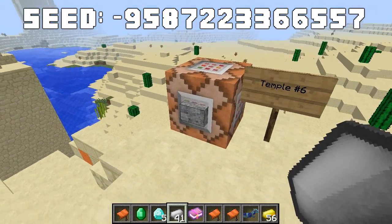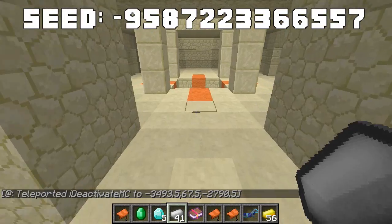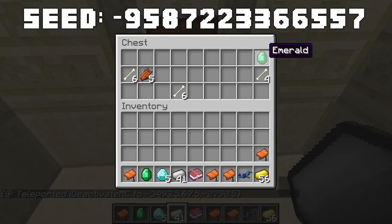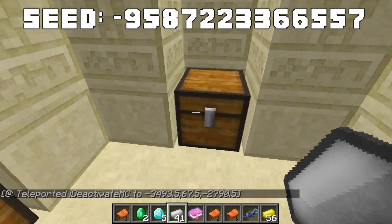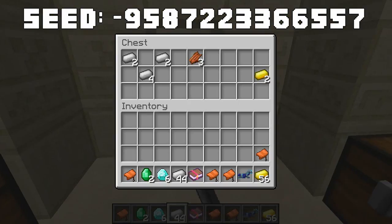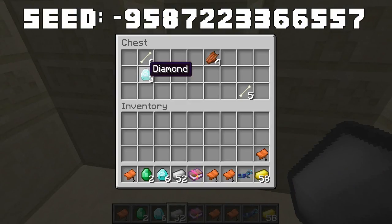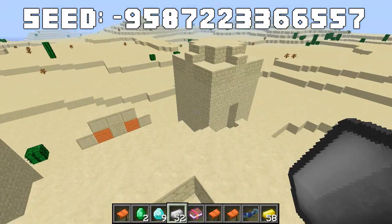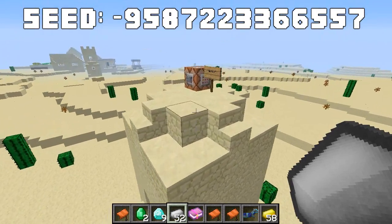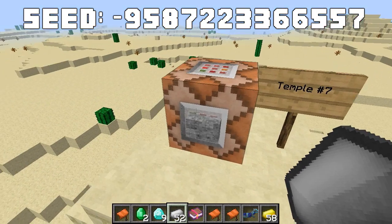The sixth temple has an emerald in the first chest — great for trading at the 14 villages — a diamond and iron in the second, lots of iron and gold in the third, and three more diamonds in the fourth. We're now totaled up to nine diamonds. There's also a village visible nearby, but we'll cover that with the villages later.